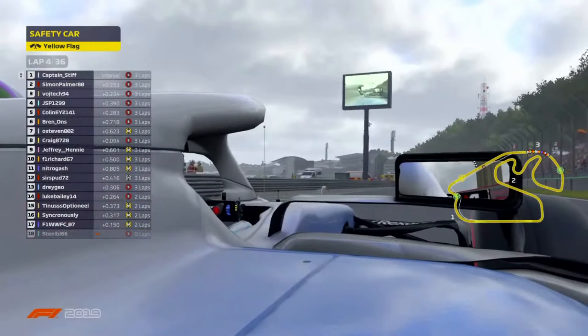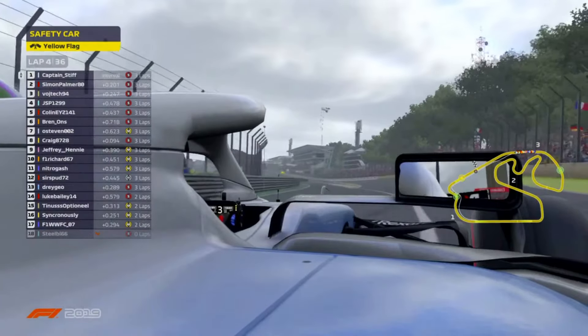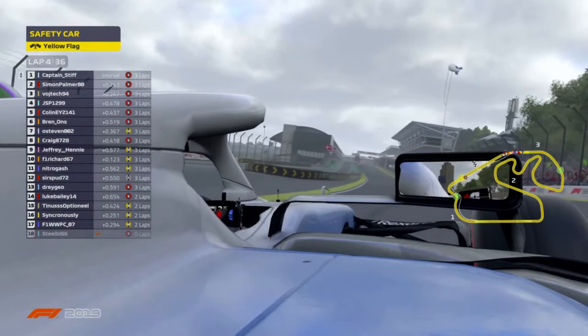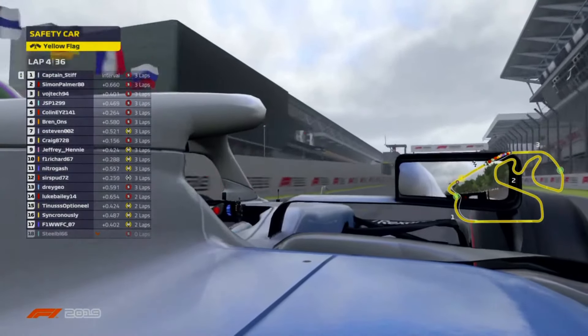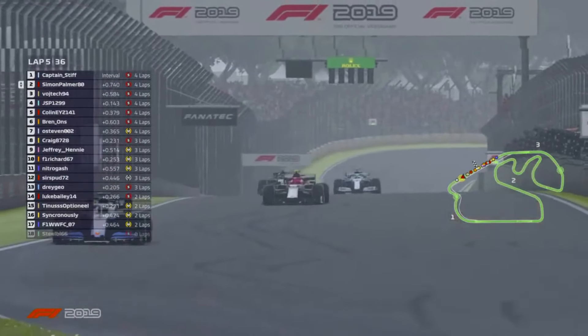Will he leave it as late as he possibly dares, just like in real F1 — Verstappen leaving it almost right up to the start-finish line. He doesn't want to give Simon Palmer a tow at all into turn one. He wants to give himself the best chance of leading as he now chooses his moment to bolt. He's coming around the start-finish line and he's already got himself a little bit of a cushion — caught out Simon Palmer just a little bit.